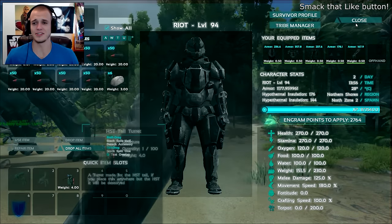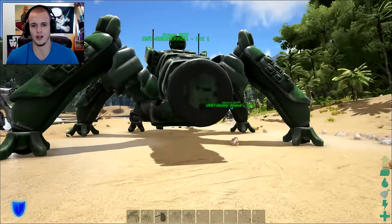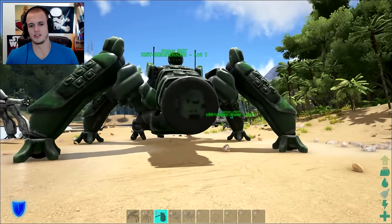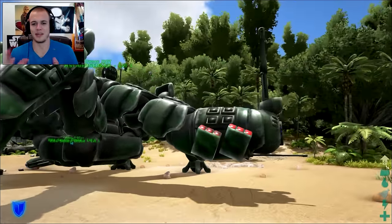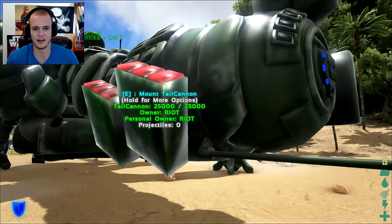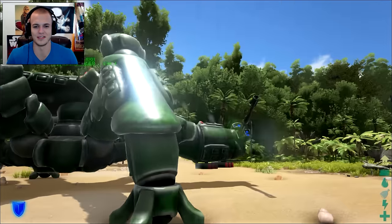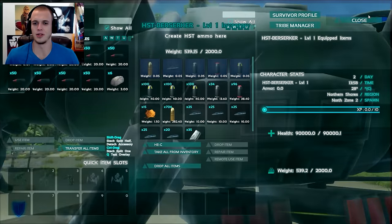I'll show you what else is going on over here. We have the tail turret - the HST tail turret - which you just strap to the tail of the freaking Berserker. It's just too awesome. There we go - it just blends in after. And here is just the freaking tail turret. Like, that is just too crazy - you're literally on the tail. This is for multiplayer use. You could have one person driving it and the other person on the tail just firing. It's just too much responsibility for me right now. Here's all the bullets I put into it.